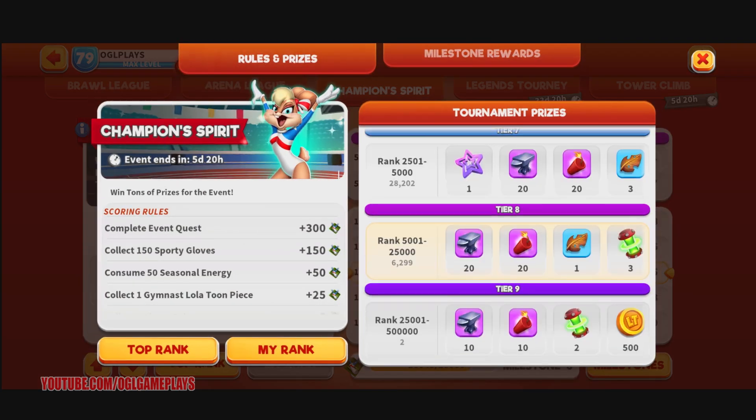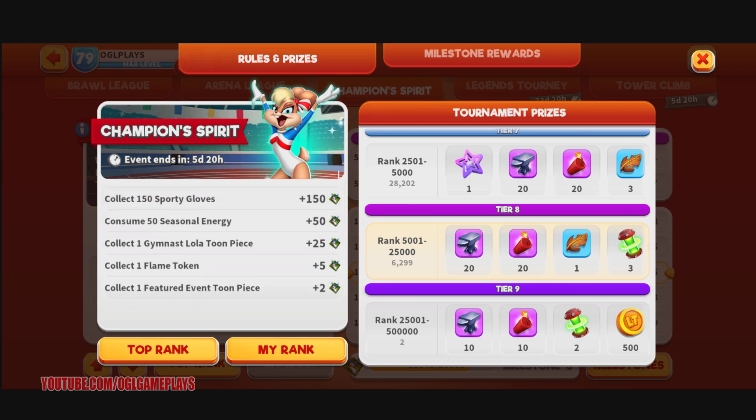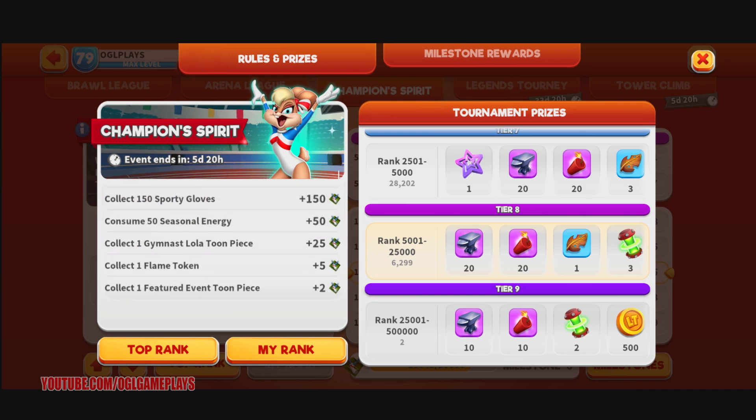Just to remind you, you can come here and see what the scoring rules are. In this case it is: complete event quests, collect 150 Sporting Gloves, 50 seasonal energy, and one Gymnast Lola toon piece, one flame token, or one feature event toon piece.